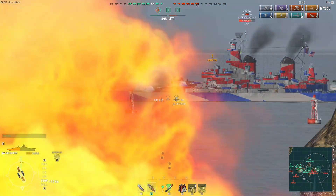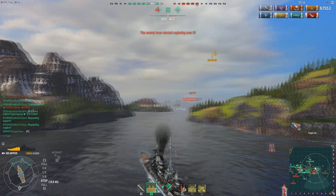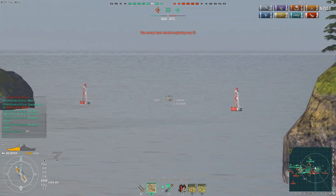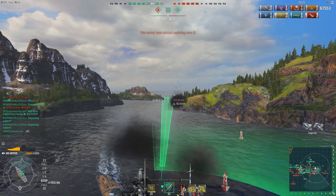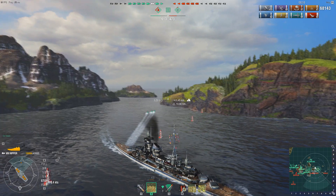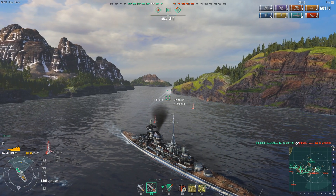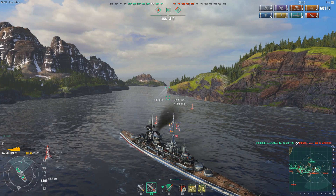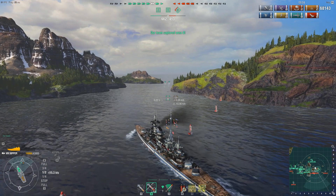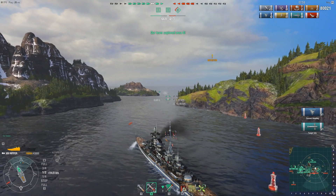An enemy Iowa pops up. Pay attention as Derp panics and starts backing his ship up around the island - this Iowa is broadside on and his guns weren't even pointed in this direction. Derp fires off a set of torpedoes. The question is whether they're going to get around that island. It doesn't look like one of them is going to make it, and it's unclear if the second one is going to clear the other island either.